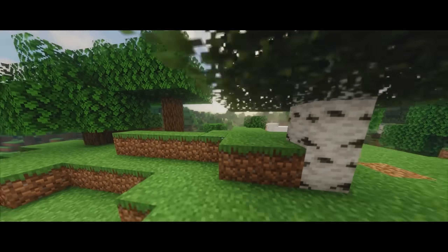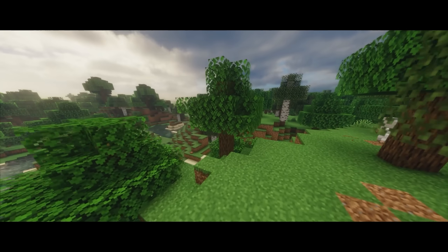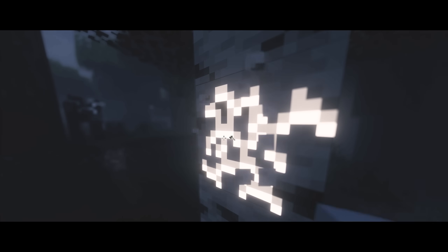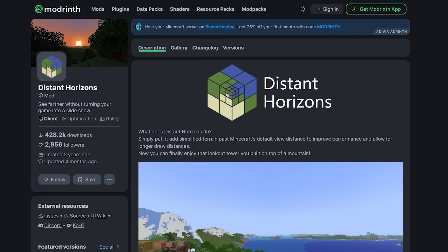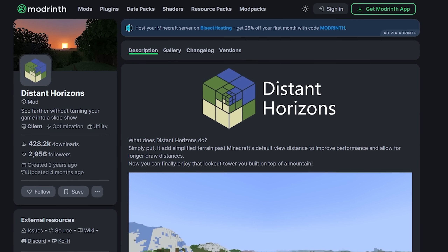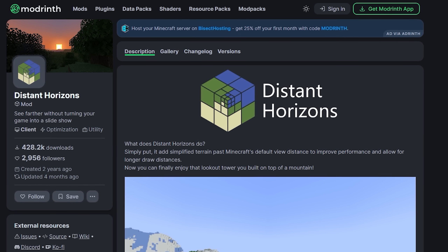If someone were to ask me how to make their Minecraft look better, the first thing I think of is shaders. It's just a no-brainer. They look amazing, and the mods that are required to use them actually increase your performance rather than decrease them. This mod I'm showing you here goes even further than that, and improves the game in a way that I think will change the way we look at Minecraft forever.